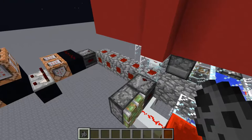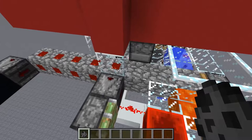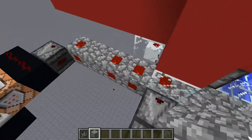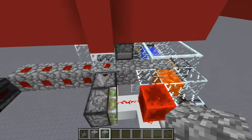Pretty much every design I found on YouTube had either one of two major flaws. One flaw was it would just break if the machine was unlucky, and obviously that's no good at all. The other flaw was that every once in a while there would be a cobblestone block sent through the chain where a silverfish never entered into it, but for the machine I'm working on I need a pure line of silverfish.